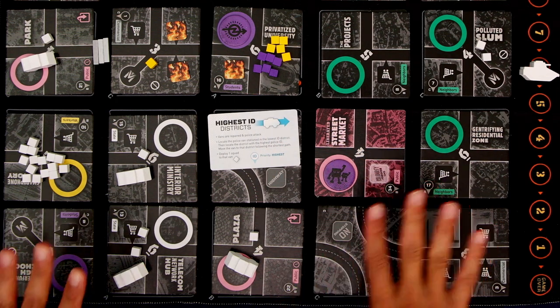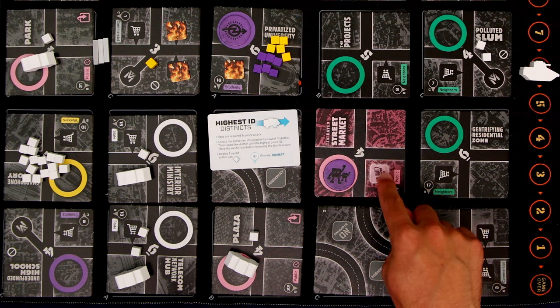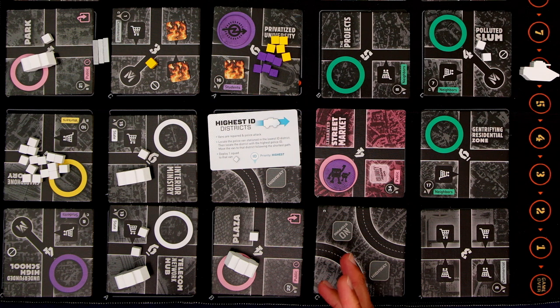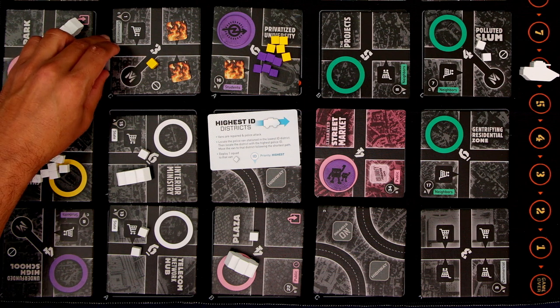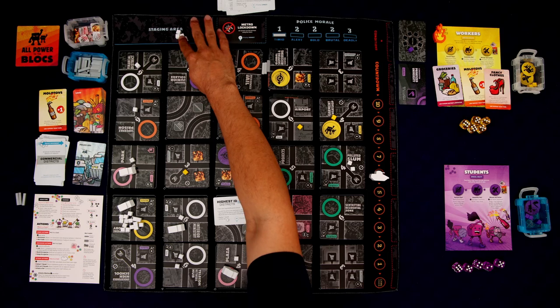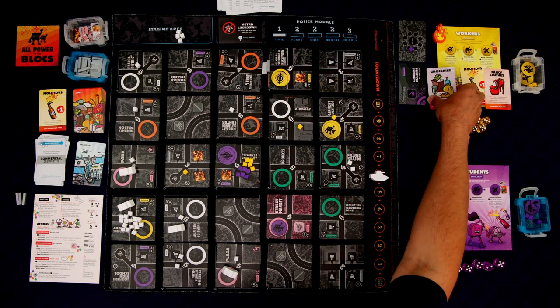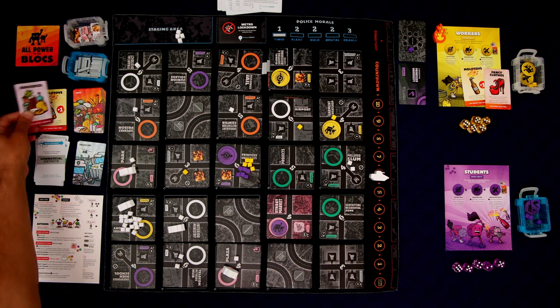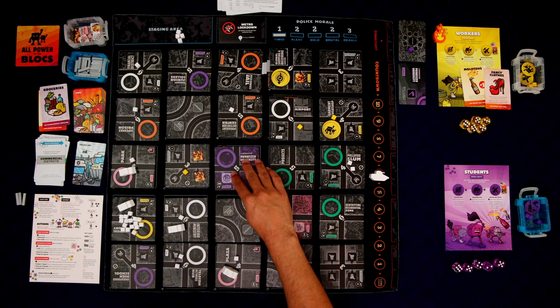Sunrise — highest ID districts reaction card. No clashes. Locate the police van in the lowest ID district — still this one on 10. Locate the district with the highest police ID — that's now the street market because it's been liberated and the police are much more interested in it. The van moves that way, hits the barricades, is forced to stop, destroying them. It can't stay with another van, so it goes back one and drops off another squad. The barricades are doing their job again. Now we're going to liberate another district — with our groceries we have 12 strength. We have liberated the privatized university.